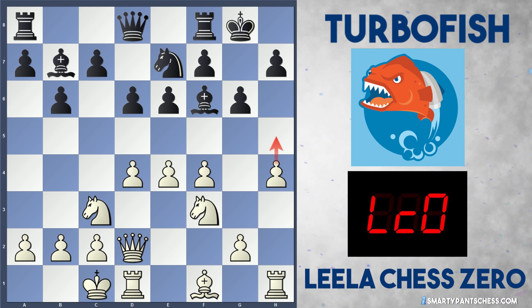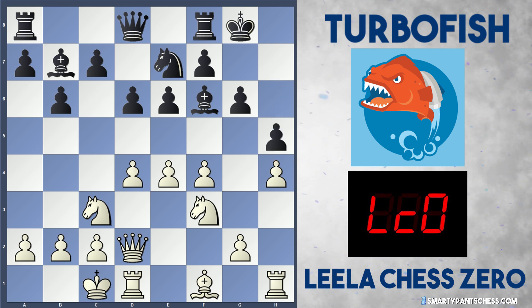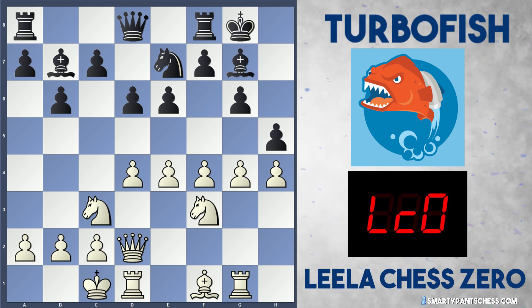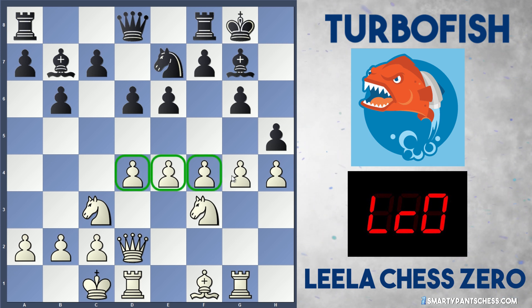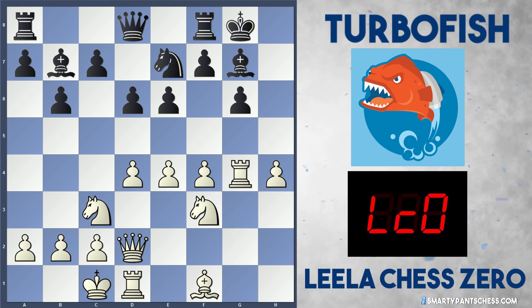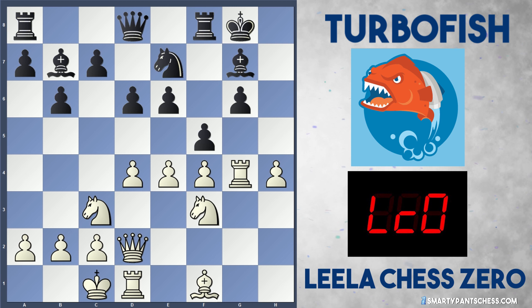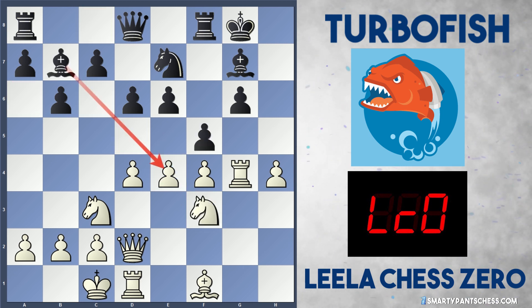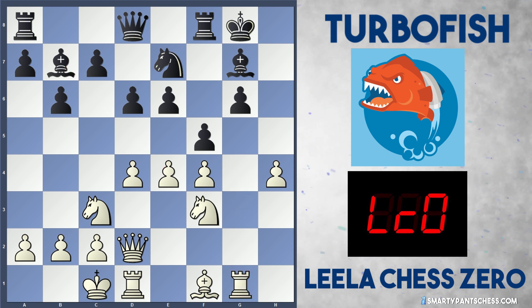H5 would be a real thorn in black's side, so Turbofish plays h5. I really like Leela's next move because it's very human — Leela just plays rook to g1, with the simple idea of launching the g-pawn up the board. Bishop g7 is played by Turbofish and then g4. Just look at this array of pawns — all on the fourth rank, suffocating black's position. Turbofish took on g4, rook takes g4, and Turbofish found a decent defense with f5, trying to undermine white's center and attack the rook, also allowing black to take on e4. White can't take on f5 because bishop takes f3 can be played. So Leela retreats the rook back to g1 and black takes on e4.